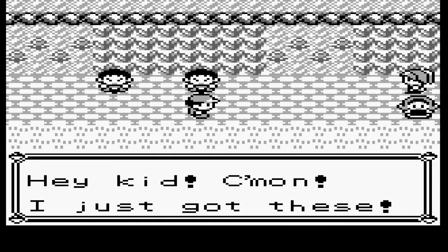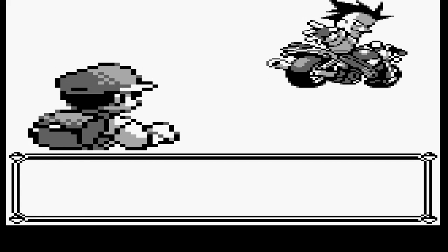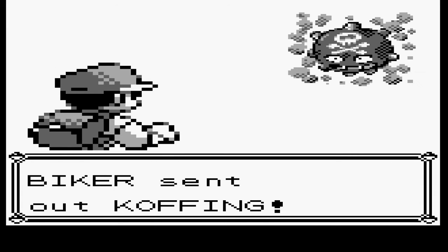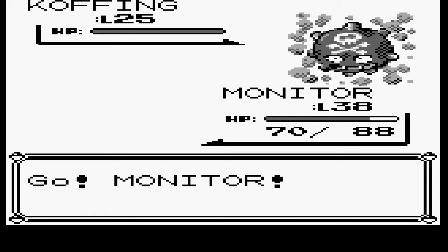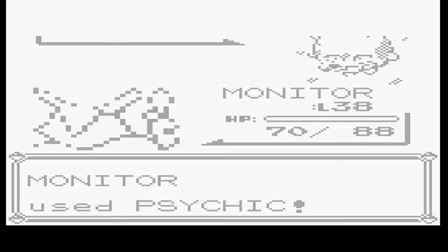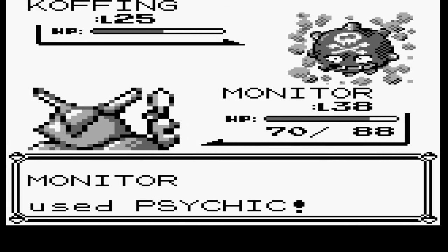'Hey kid, come on — I just got these!' Biker wants to fight. Yeah, I think now that I have Psychic, Munder's gonna be a little bit overpowered.